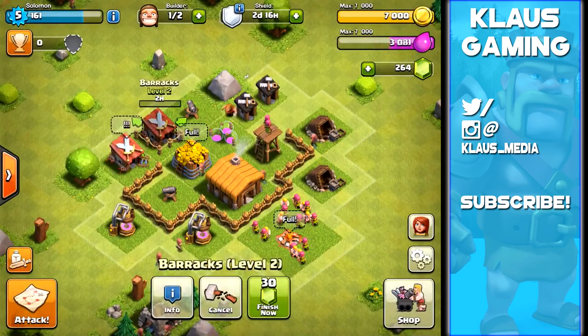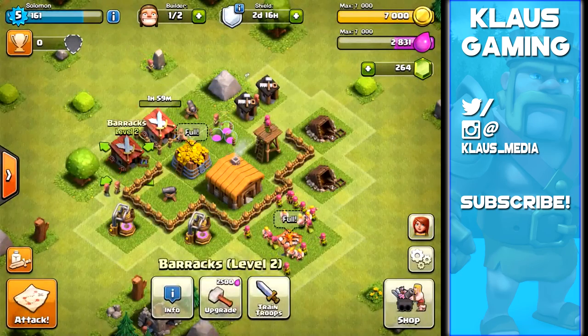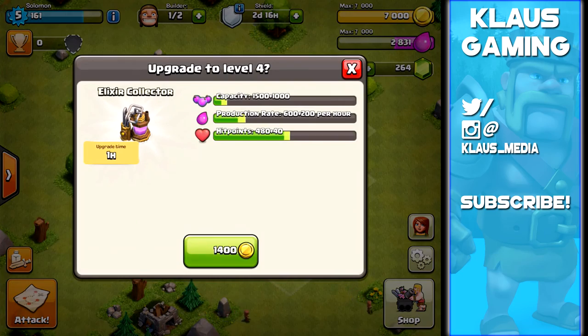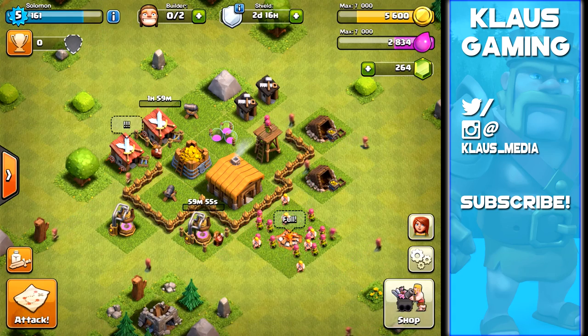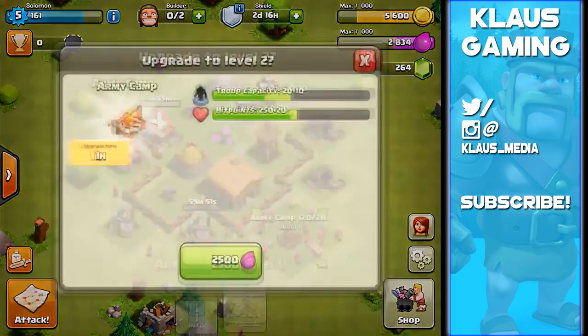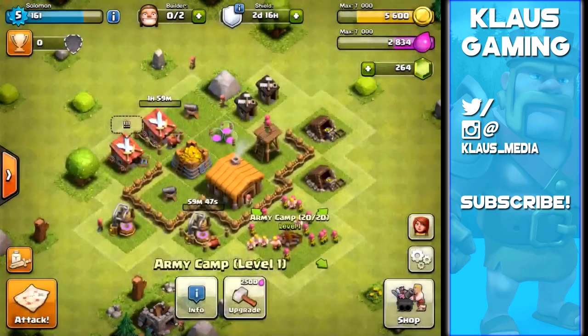Let's start an upgrade to unlock giants - that costs 1400 gold. One hour for the elixir collector and two hours for the barrack. We'll probably also do the elixir collectors. I always forget about the army camp - that's a good upgrade too.